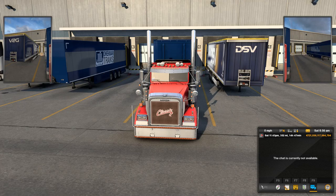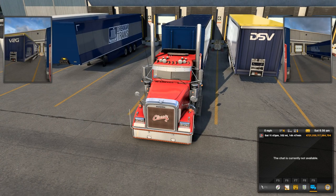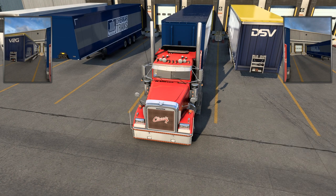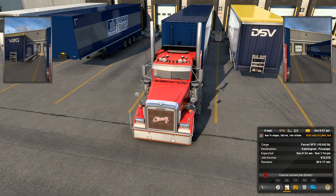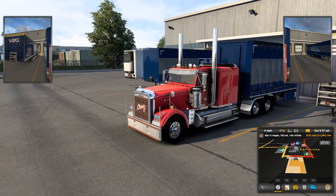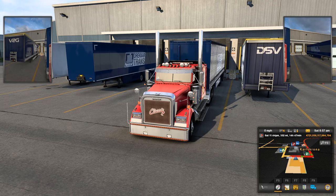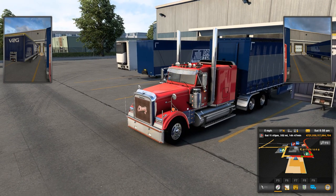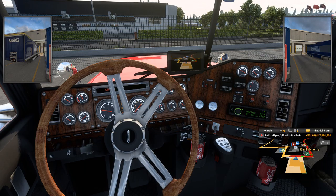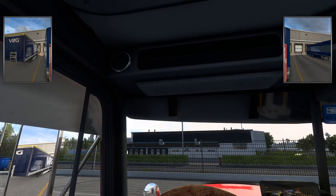Hello everyone, welcome back to ETS2. Today we're going to be using John Ruder's Freightliner Classic. His Freightliner Classic does work in ATS and ETS2 — he has support for both. This is the flat top version of his Freightliner Classic, ready to roll, from a Detroit Diesel with an 18-speed transmission. We'll go ahead and close the map up so we can get on the road. Good looking truck.